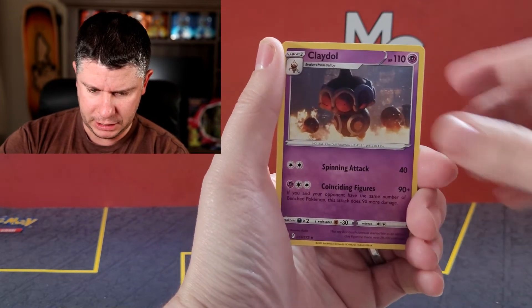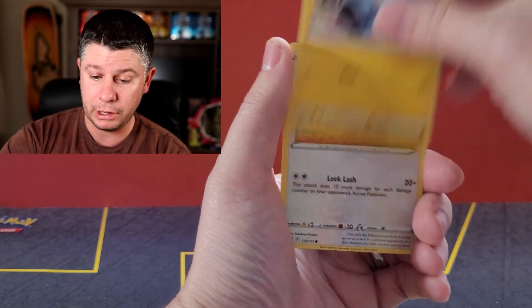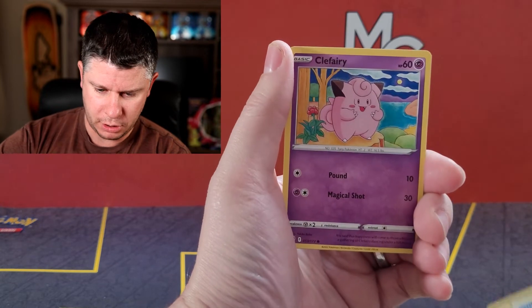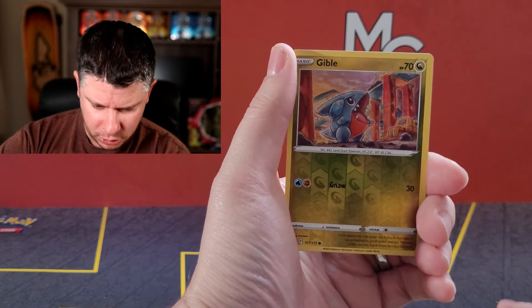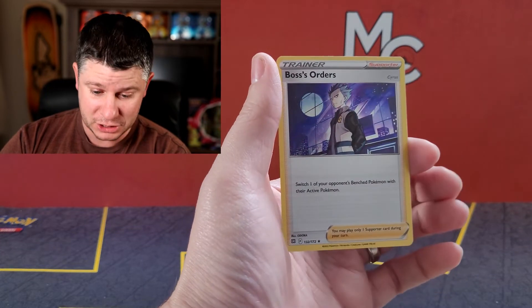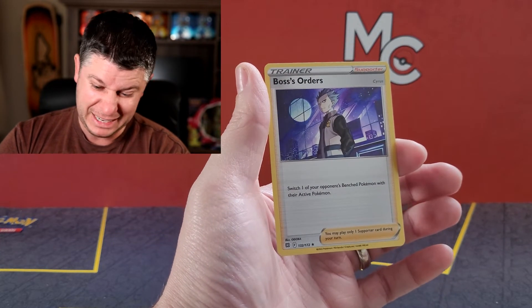But let's see if we can get something else we need today. Even a reverse holo would be nice. We've got Eggs, a Grimer, Clefairy, a Gible Reverse. And we are finishing with a Boss's Order holographic — I might need that, I can't remember. Right down below you're going to see an awesome video that you're going to want to watch, and one that YouTube recommends for you. So please consider subscribing, leave a like, and we'll see you on the next video. Have an amazing day.